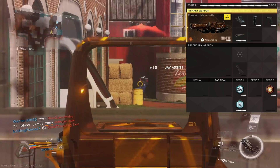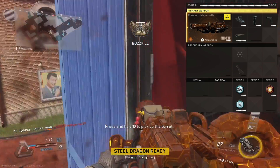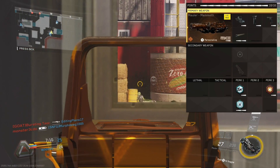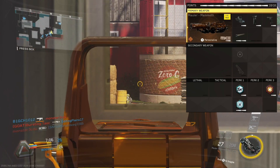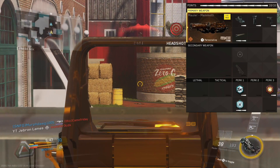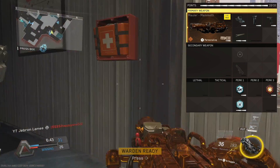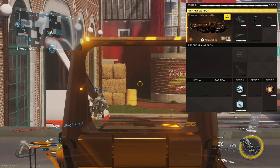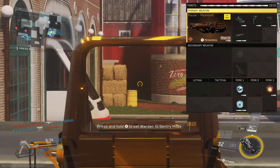The perks I run are Recon, Dexterity, and Marksman. I run this gun without a silencer, so I don't run Ghost because I'll be on the radar quite a bit anyway — but that isn't a bad thing, because with this class you want enemies to come to you. So instead of Ghost, I run Recon, which gives me a larger minimap, so when I get UAVs while streaking I can see where my enemies are. You sure don't want people to get close to you with this gun because it's very hard to use at short range.